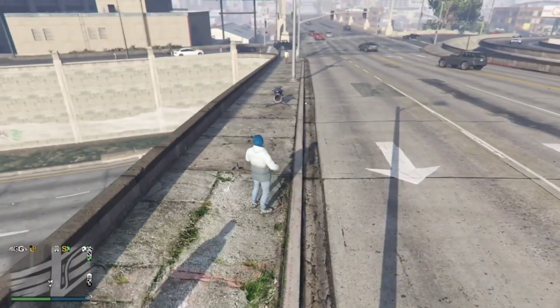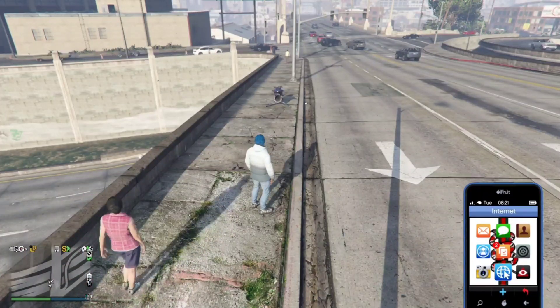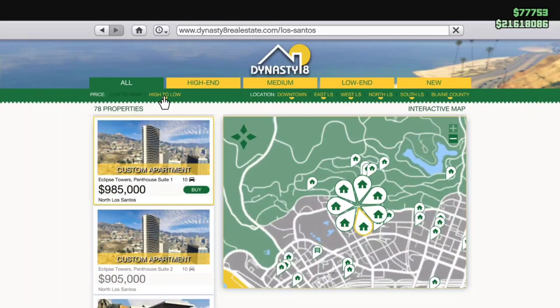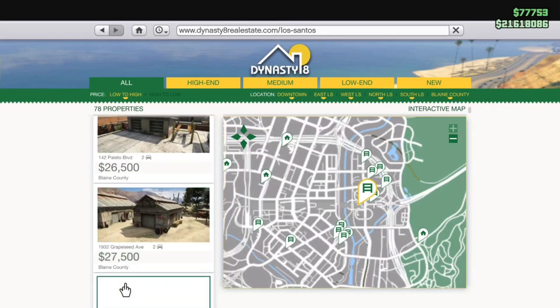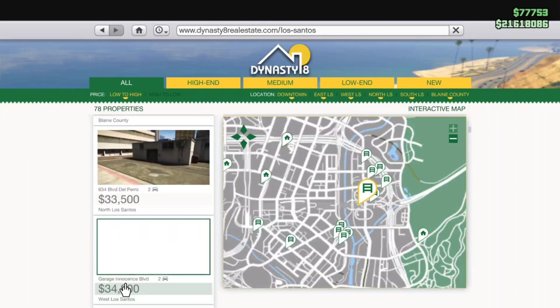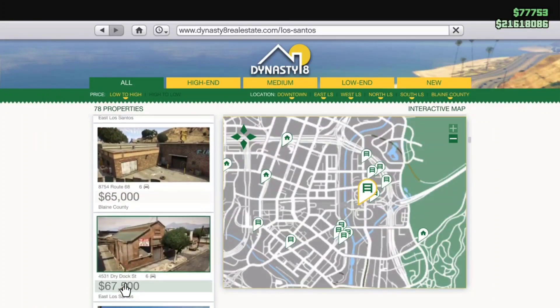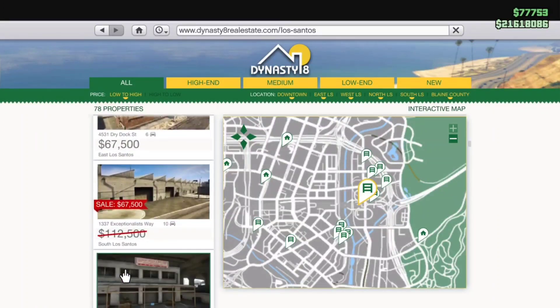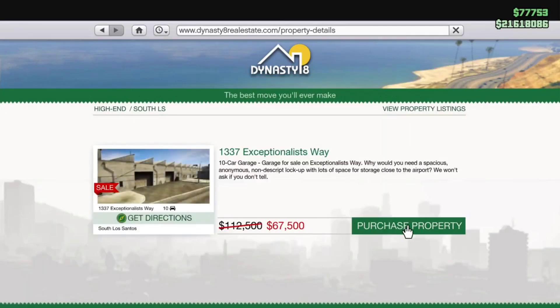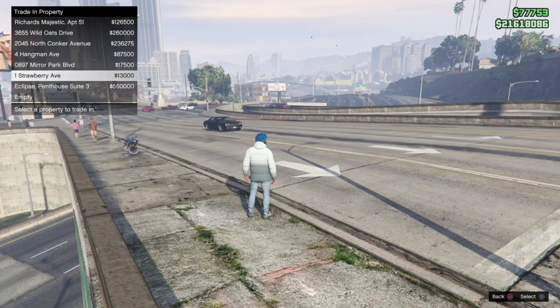First thing you're gonna do: pull up your phone, go to Dynasty 8, scroll up and go to low to high, then scroll down until you see something called Sessionist Way — it should be on sale. Go to Sessionist Way and purchase it, then put it in your sixth slot. Purchase the property and put it in your sixth slot.